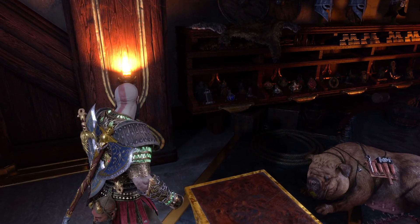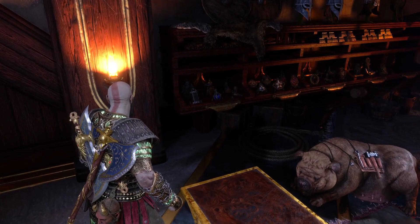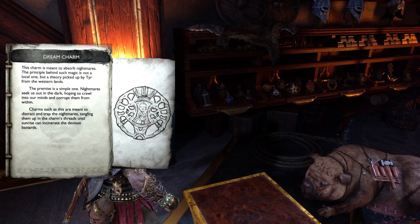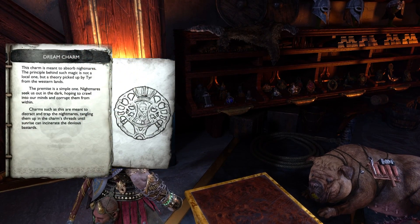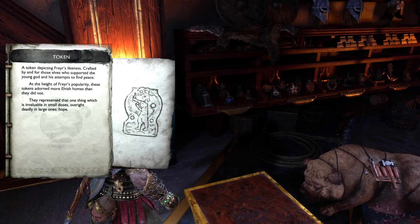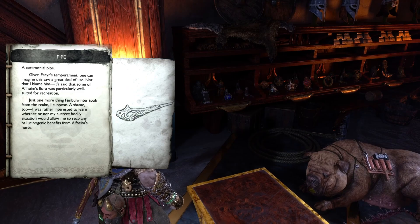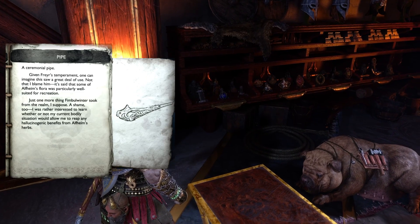Over there we have the Tributes to Freya. So we have a Dream Charm, a Horn, a Token, a Harp, a Pipe, and finally a Bracelet.